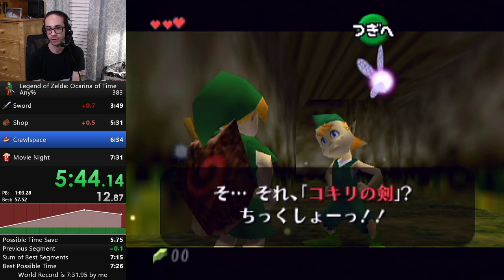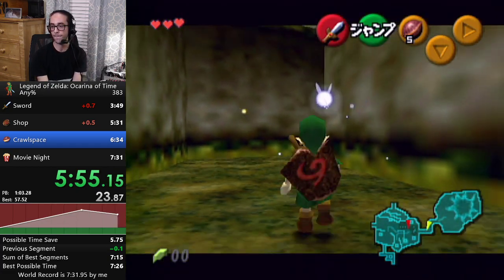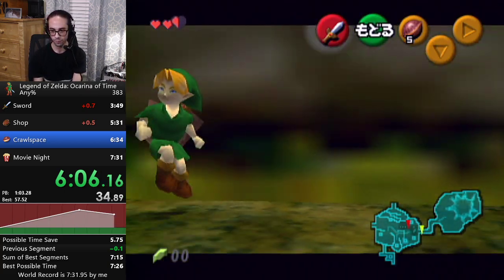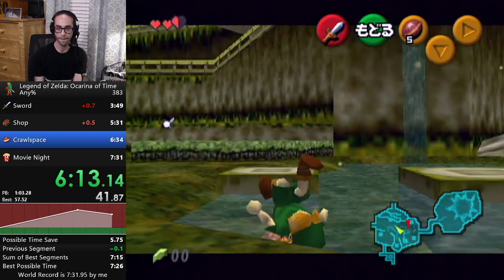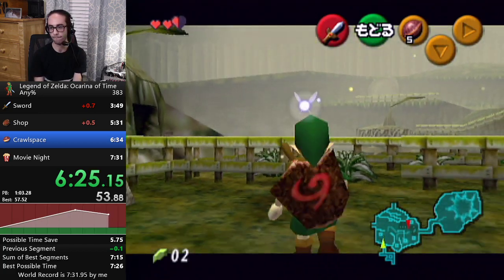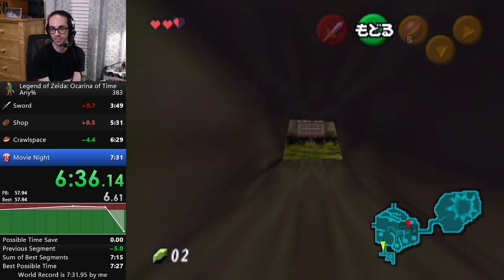Because I can save a lot of time here in the hallway if I do it right. This is looking pretty good. Okay, we'll just pull out our sword there. Still save time. Let's finish it off — let's get that sub-730.